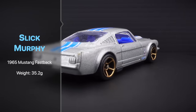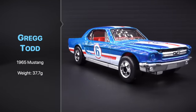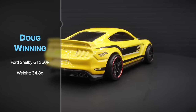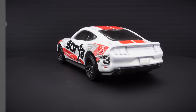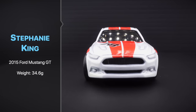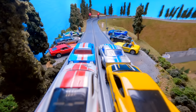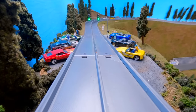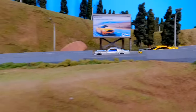Here's our next group of drivers: Slick Murphy in a 1965 Mustang fastback, Greg Todd in a classic 1965 Mustang, Doug Winning in a yellow Ford Shelby GT350R, and Stephanie King in a 2015 Ford Mustang GT. As for the mystery mustang — it was nothing special, just a scarlet red hatchback, 5-liter V8, had a buddy tune it up, turn that key in the ignition and she'd purr like a kitten on a summer day.